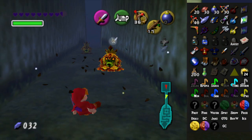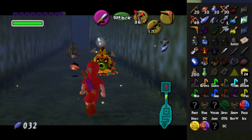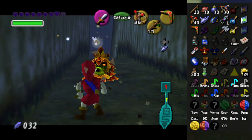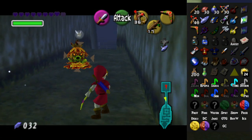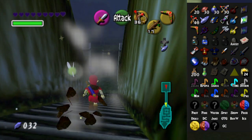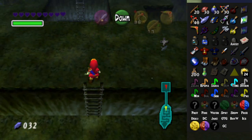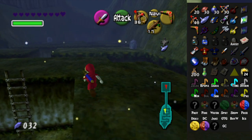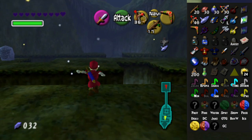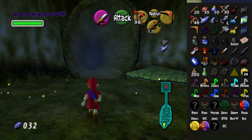I can only get my boomerang out because that's kind of helpful. I don't know why I just didn't use my sword just then — it's fine. Just run. Oh, I got a heart. That's random. The music's gone because I got the piece of heart, apparently. It's so weird. So empty.